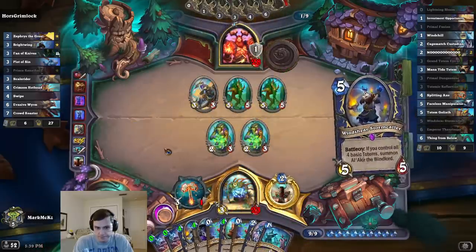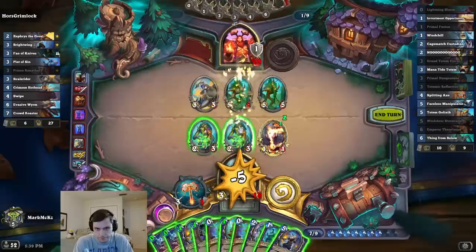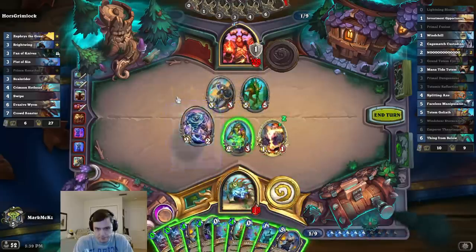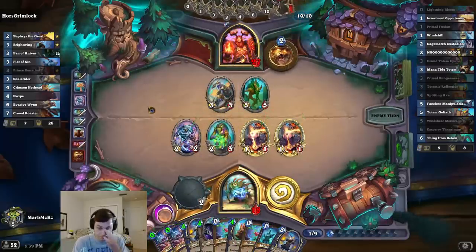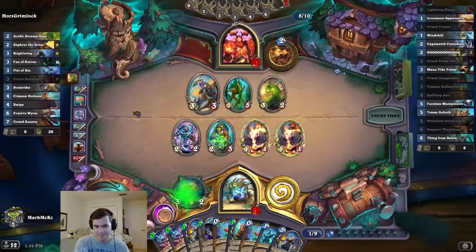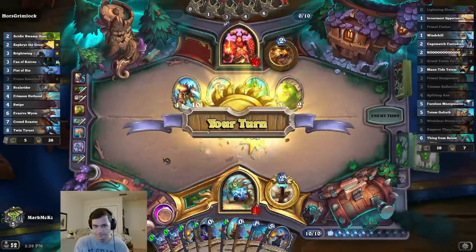Need one more totem to go down. I'm definitely gonna hero power. I mean I could play this I guess. Making a deal with it. Alright. I'm always amazed how often I see Ooze over Viper — like, isn't Viper just vastly superior?